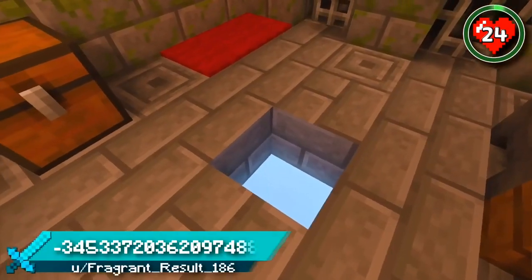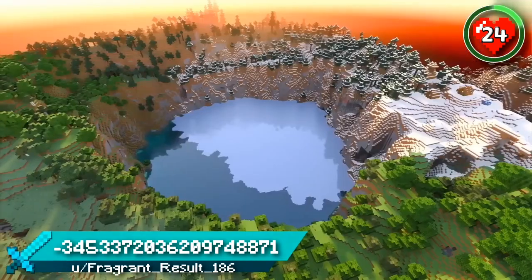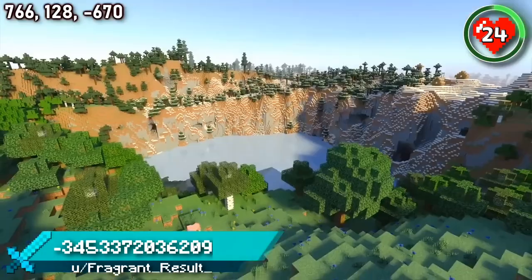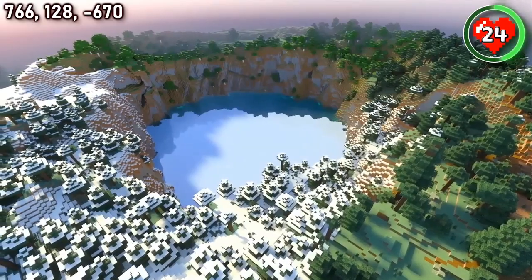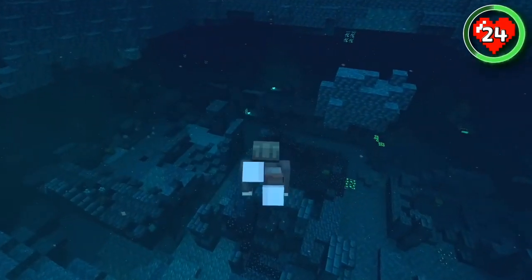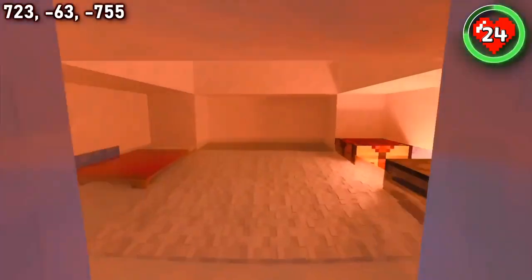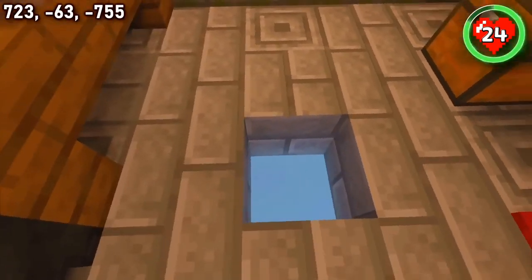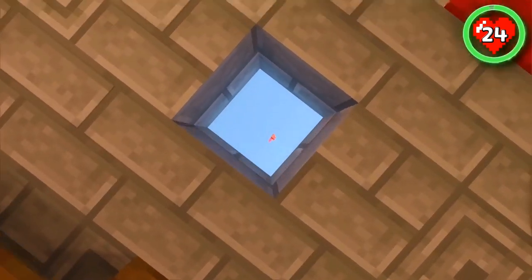This seed hides a secret structure that breaks bedrock and gives you access to the void. This super rare phenomenon can be found right at the bottom of a beautiful frozen lake. Surrounded by peaceful meadow, forest, and even a village, you would never expect this exceptionally deep lake to lead you into eternal despair. At the deepest and darkest point of this lake, you'll find an igloo. Break the floor of its basement, and one wrong step will bring your trails and tales to an agonizing end.